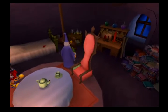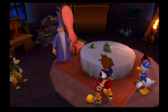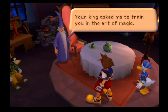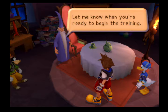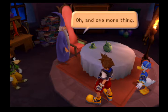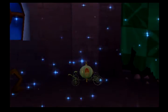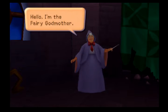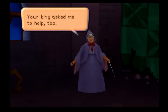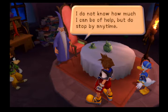There's now a blue Trinity mark in Merlin's room. Merlin says the king asked him to train Sora in the art of magic, and they can start anytime Sora likes. Then one more thing — the Fairy Godmother is also here. She says the king asked her to help too, and she will assist throughout the journey, though she isn't sure how much she can be of help. She says to stop by anytime.